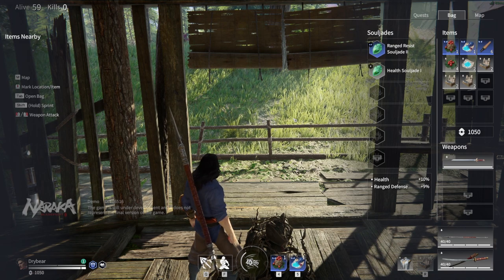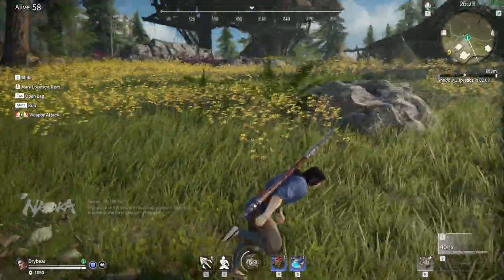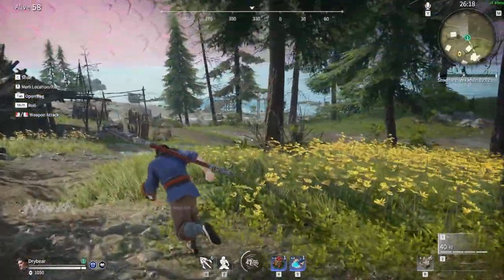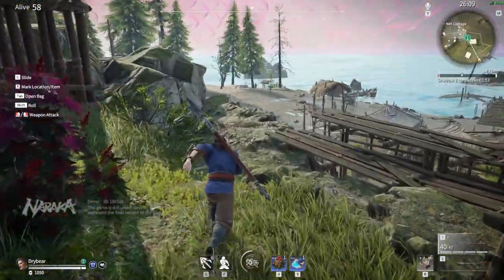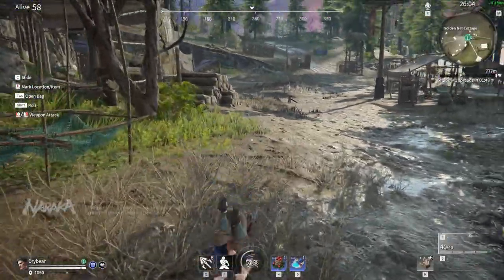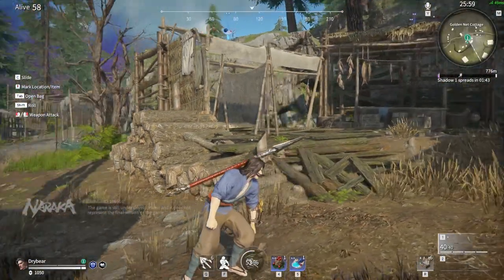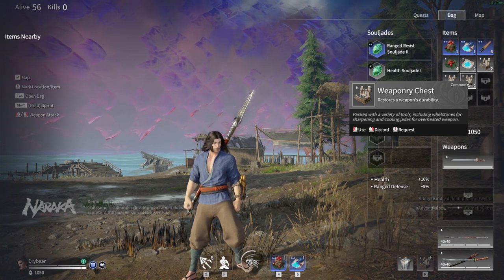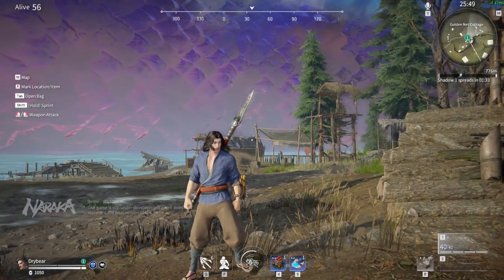All weapons have what's called durability, a system that replaces ammo from other battle royales. You'll see the current durability in the bottom right corner on your weapon. When it reaches zero on melee weapons, they will reduce the damage they deal but still deal damage. However, with ranged weapons, if you're out of durability, you're technically out of ammo. To fix these, you pick up weaponry chests, which restore durability — refreshing ammo for ranged weapons and durability for melee weapons.